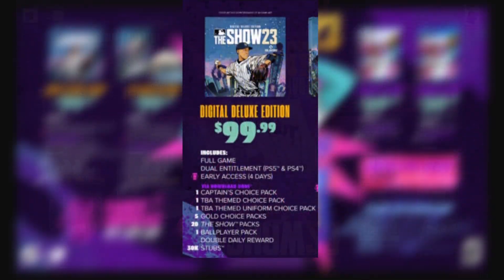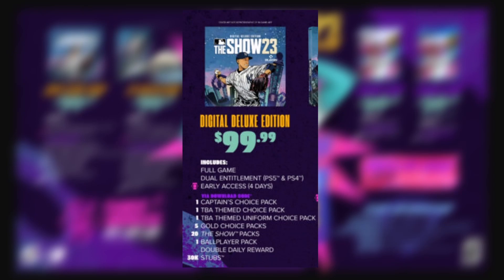Most of us are probably looking at the digital deluxe and captain's edition. With the digital deluxe you get the full game, entitlement for both new and old generation, and early access. Inside the game you'll get one captain's choice pack — which could hint at more captains like Jason Varitek or David Wright — a to-be-announced themed choice pack, a themed uniform choice pack, five gold choice packs, 20 The Show packs, a ballplayer pack, double daily rewards, and 30,000 stubs.